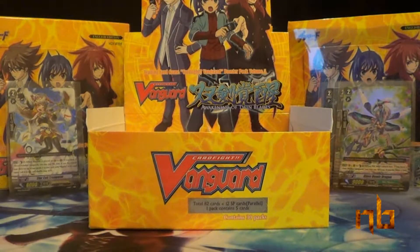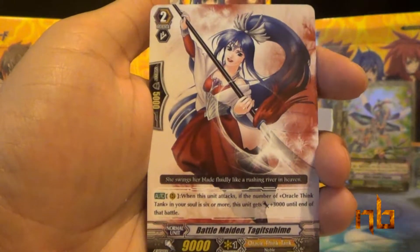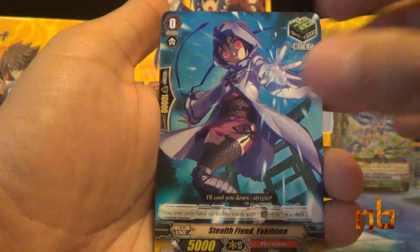That's the first Air Moe we have here. It's an Overlord booster. Lady of the Sunlight Forest, Battle Maiden Tagitsuhime, Silent Sage Charm, Stealth Fiend Yukihime, and Stealth Beast Evil Ferret.